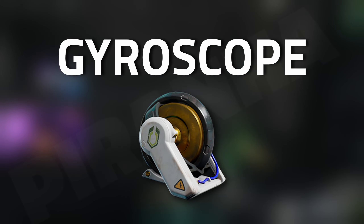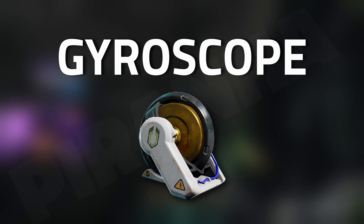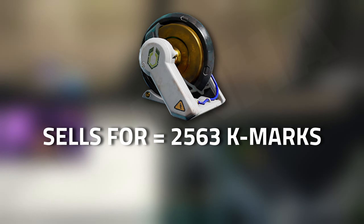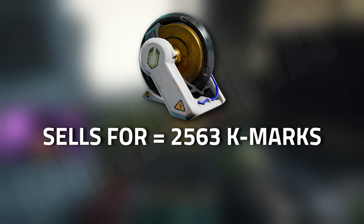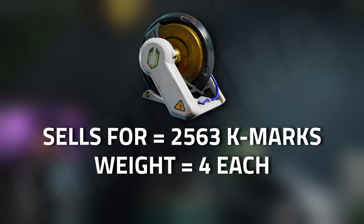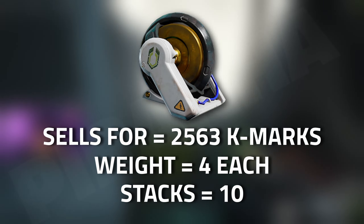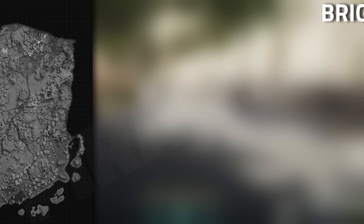Hey guys, and welcome to an item guide for the cycle gyroscopes. This item has a k-marks value of 2563 per vendor, weighs four, and has up to 10 per stat.